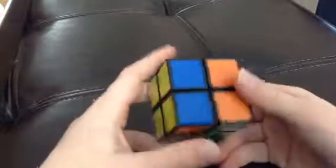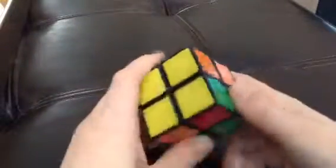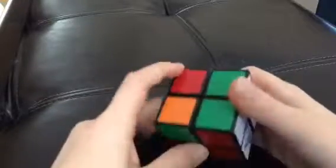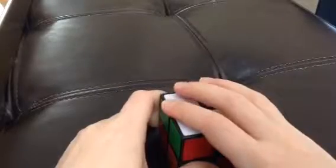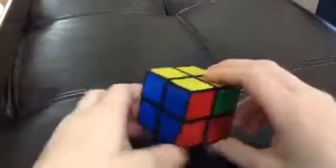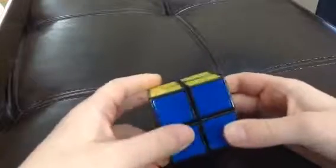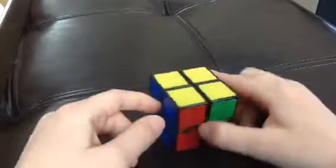Then what you're going to do is look for matches — you can just go like that, so then you'll have three sides solved. The color you solved earlier, in my case white, is going to be on the bottom. The opposite color of that side is going to be facing up. Then your match is going to be facing away from you. By the way, if you have no match, you're going to do this twice.